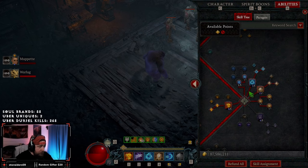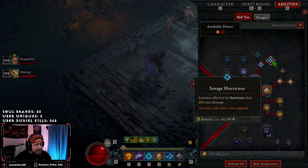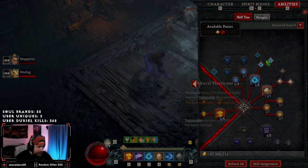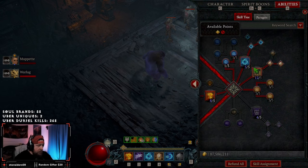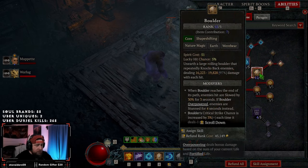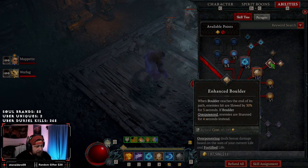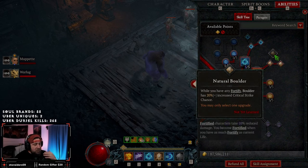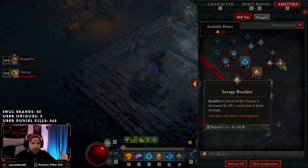We take no companion skills, going straight to our rat skills. Hurricane into Savage Hurricane gives 20% less damage taken — I prefer this over making enemies vulnerable since you'll be all over the place. The all-star of the build is Boulder, converted into a core skill. Enhanced Boulder knocks and slows enemies, and if Boulder overpowers they're stunned. Savage Boulder increases crit chance by 3% each time it deals damage, which ramps up fast as boulders spin and kill more monsters.